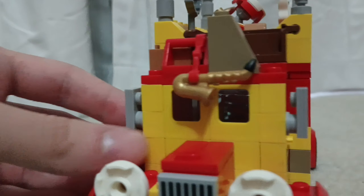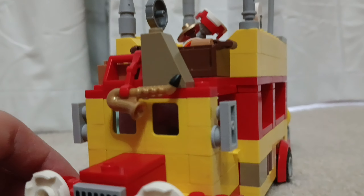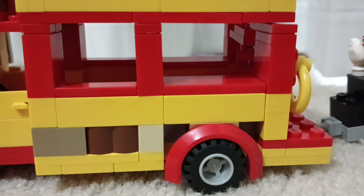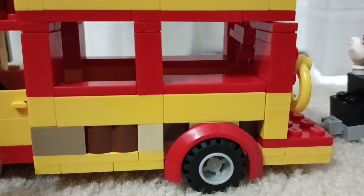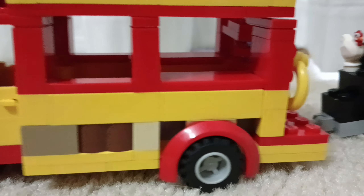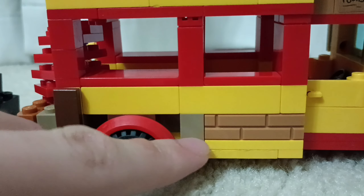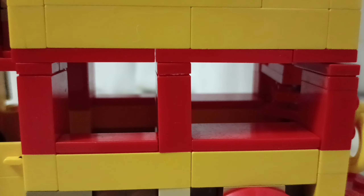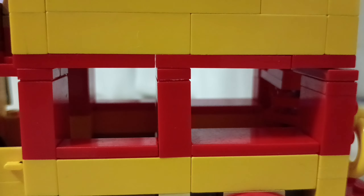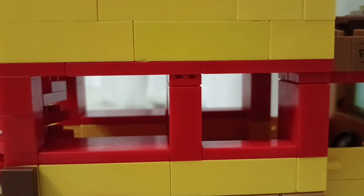Oh yeah, almost forgot about the rear-view mirrors right here. Now, the thing about the bus in the film is that there's a lot of stuff strapped to the sides. I sadly couldn't do that with accessories, but I did recreate it with some bricks to give the impression that it has stuff on the sides. The bus rolls very nicely, I have to admit. In the film there are four windows on each side, but due to size constraints I had to make only two windows for each side, sadly.